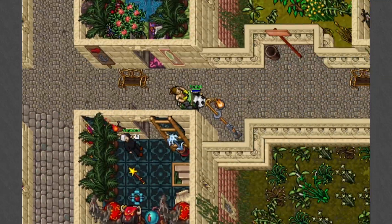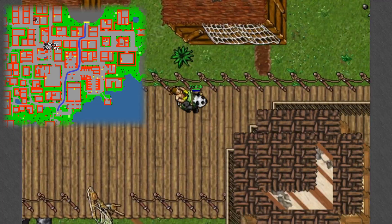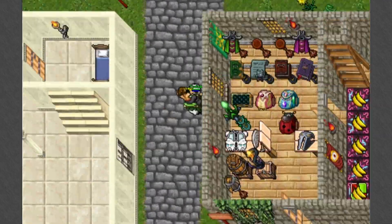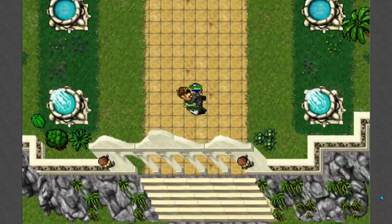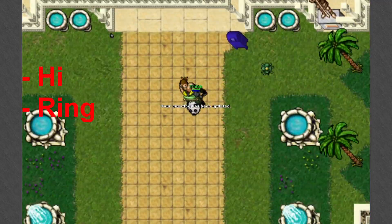Now when we have everything we travel to Liberty Bay, and once there we go north until we find a palace. In the palace we go up to the second floor to find Eleanor. Here we will say hi and ring.